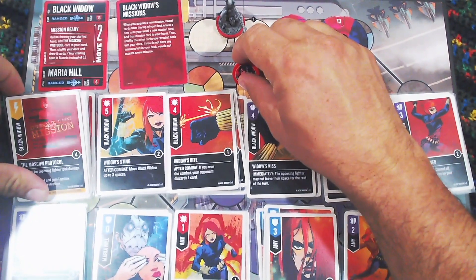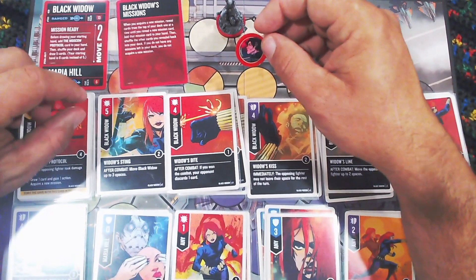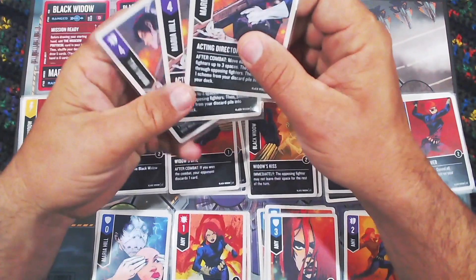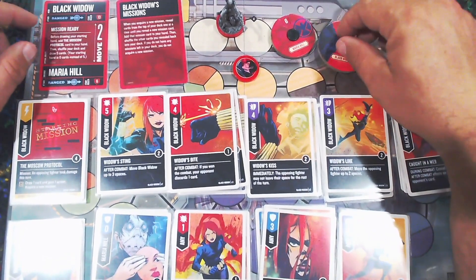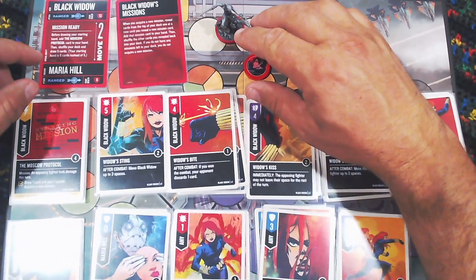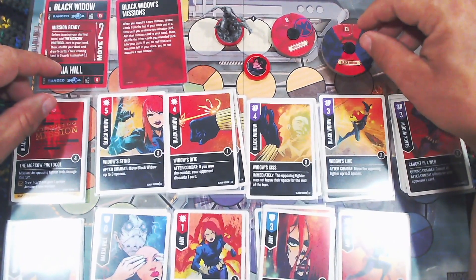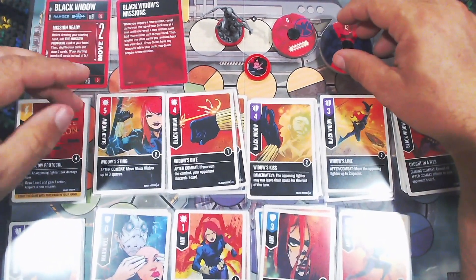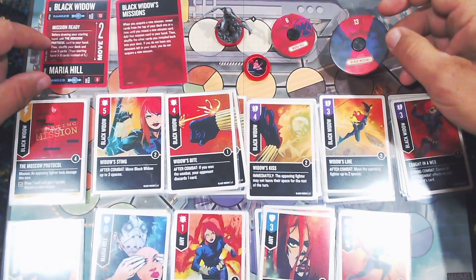Overall, Black Widow's missions can be really powerful if you can draw some into your hand that your opponent doesn't know about. Maria Hill is a big deal — recycling up to three missions is huge, particularly the damage and discard ones. Widow doesn't have a lot of health and has no healing, which is a significant downside, though she has a solid set of defenses and ranged fives are always good solid attacks.